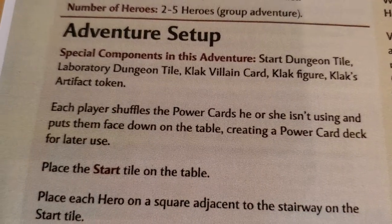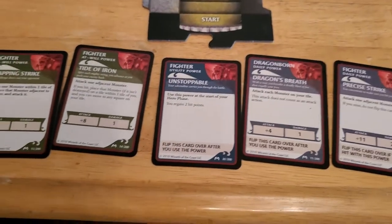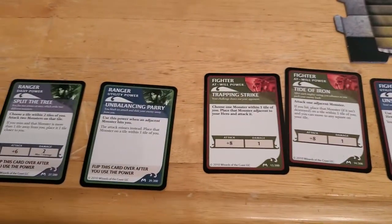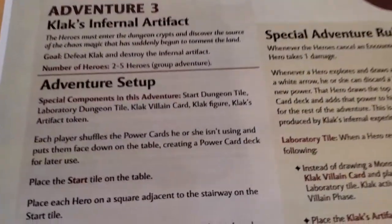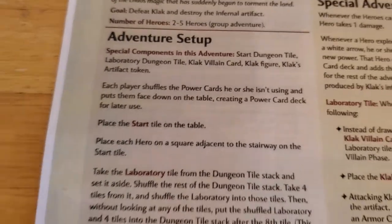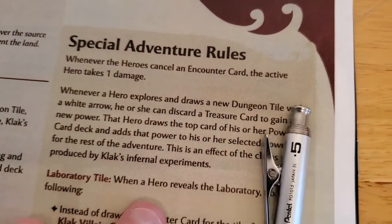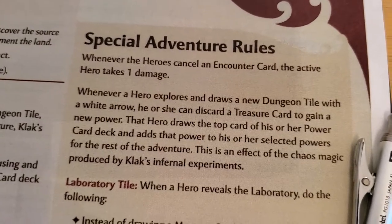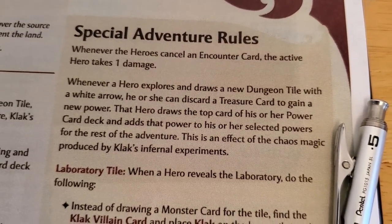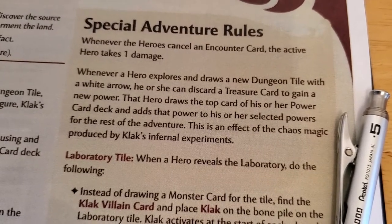The other thing is that normally you pick out your powers and that's what you have to work with throughout the game. When you use one, you flip it over, and that's the end of it unless something allows you to flip it back over. But in Adventure 3, we shuffled up our unused power cards and there's a way we can draw those later on. Whenever a hero explores and draws a new dungeon tile with a white arrow, he or she can discard a treasure card to gain a new power. That hero draws the top card of his or her power card deck and adds that power to his or her selected powers for the rest of the adventure. This is an effect of the chaos magic.